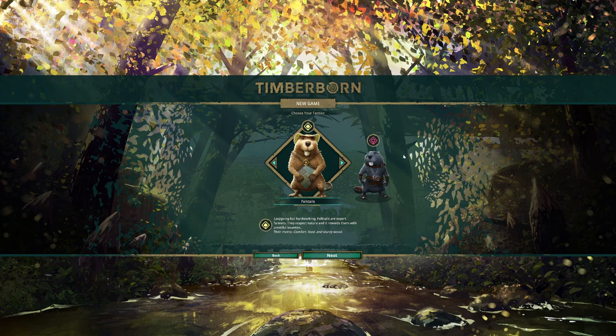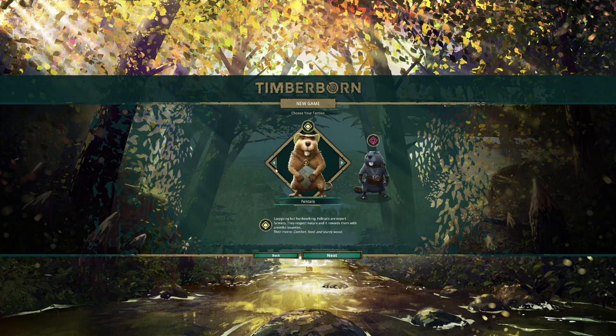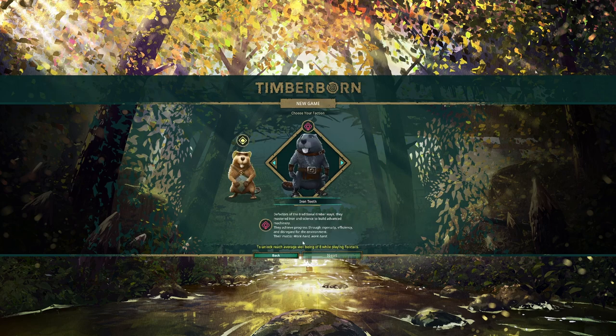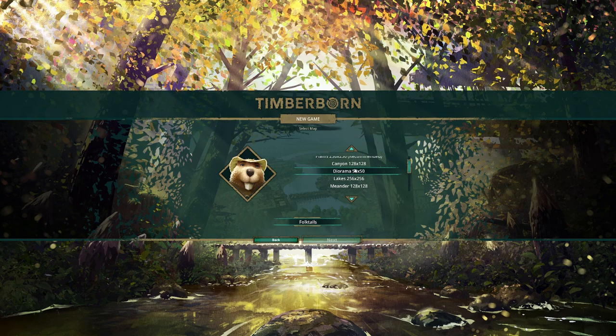First, you have two factions that you can choose: the Folktails or the Iron Teeth. They talk a little bit — that's cute. I haven't unlocked them yet; I only got to level six so far. You can read what they do. And then you have a bunch of different maps; you can also create your own custom maps if you want. The Planes map is recommended but looks boring. Terraces is the one I like, and I'll show you why. So let's get started with the Folktails.